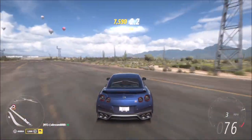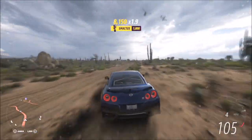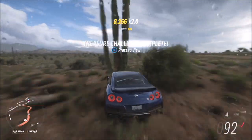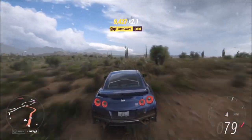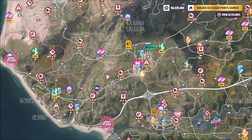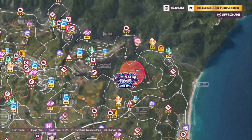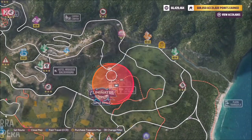The problem is it doesn't tally up the number of wreckage skills you get, unlike in a Forzathon challenge, so it's a bit hard to tell. What I did was just kept racking up as many wreckage skills as possible until it popped up — which I honestly didn't think it would, but it did eventually. It took me about five minutes of smashing everything I could find, and then the location popped up.